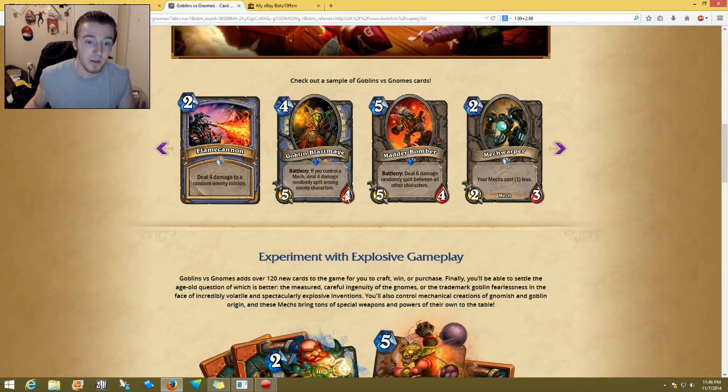A four-cost 5/4 — Goblin Blastmage — battlecry: if you control a mech, deal four damage randomly split among enemy characters. This seems really good and would definitely be used with a mech. That almost seems a little overpowered. Among enemy characters — okay, so it wouldn't be just a minion. It would probably be better if it was just enemy minions, but if they didn't have any minions that would suck.